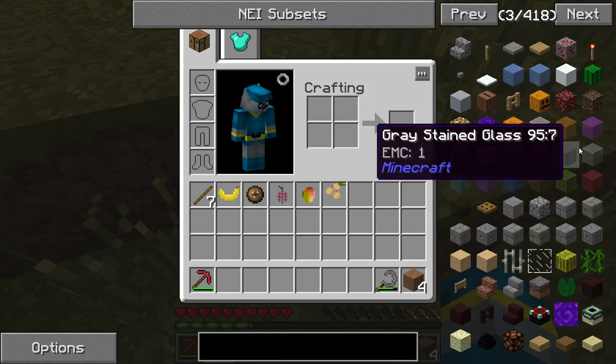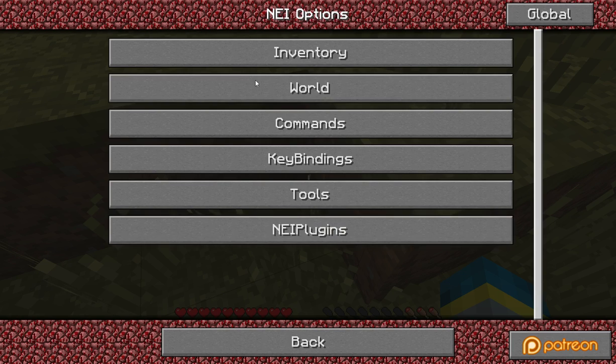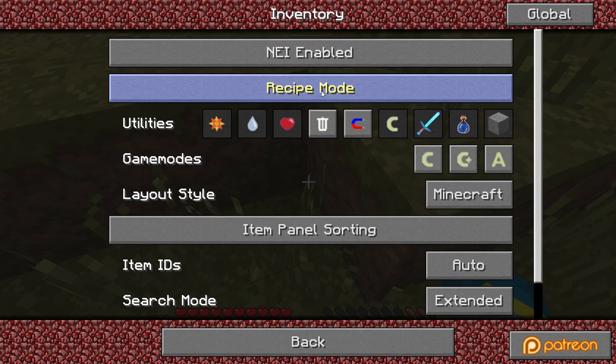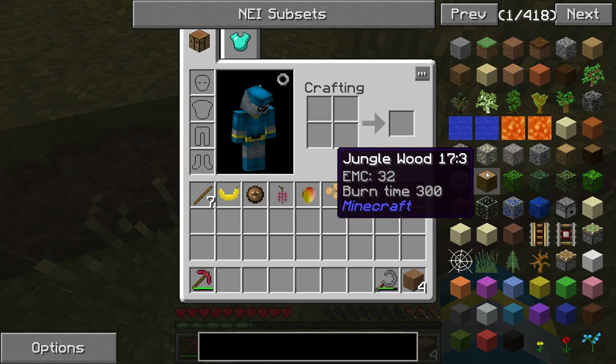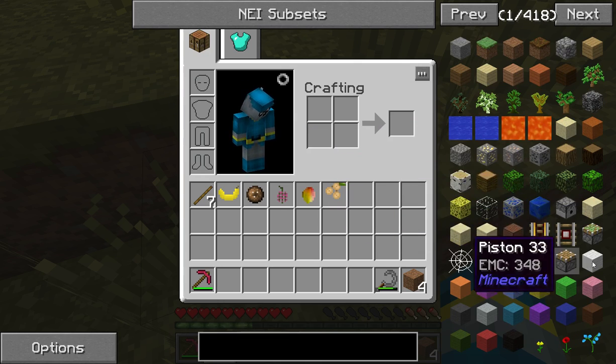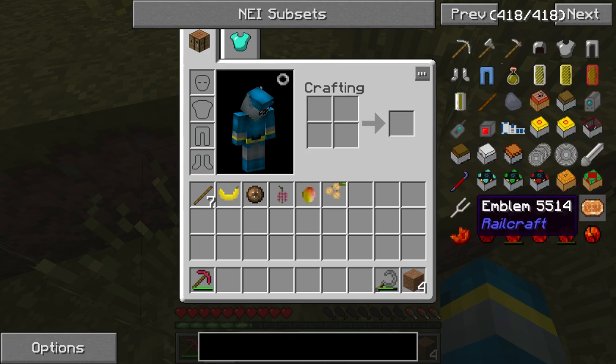NEI, which is this cool mod that basically has different modes, such as Recipe Mode, Cheat Mode, and Utility Mode. In Cheat Mode you can cheat in items, change yourself to creative, all that stuff. But in Recipe Mode, you're just not doing that.